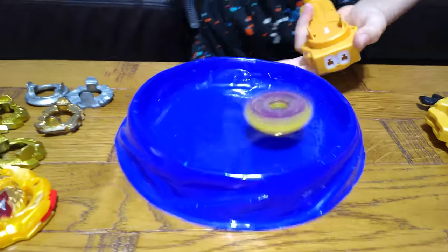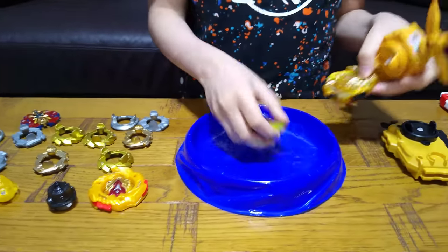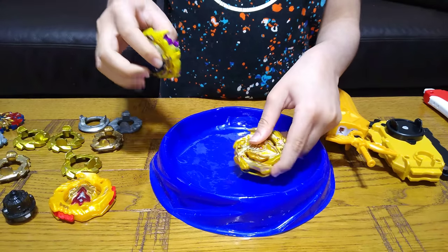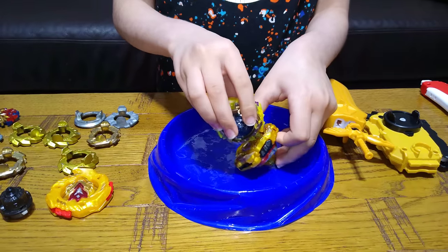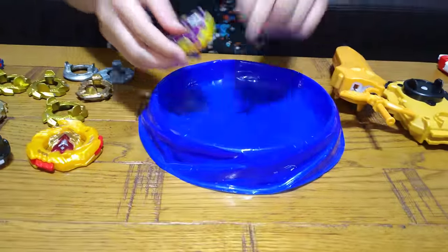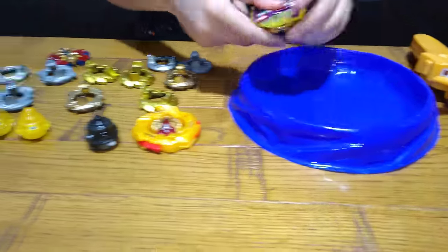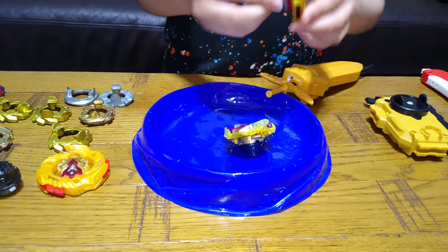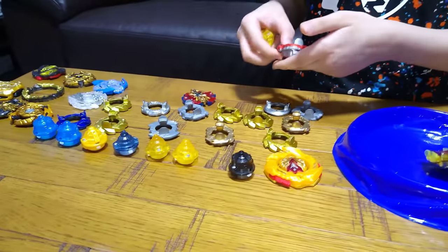I told you it was a chainsaw. This move is pretty nice. In slow motion, when it goes, it literally hits the other beyblade and then kind of flings it out of the ring — that's what it's called, the ring — and then it starts spinning like a chainsaw if there's any bey left to attack. Sorry, Multi Fighter, you lost.